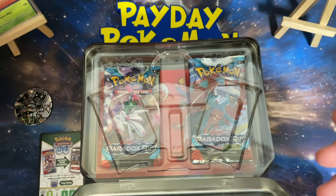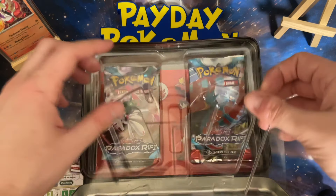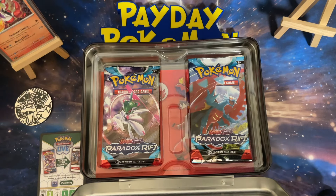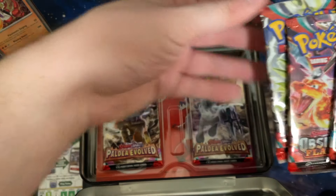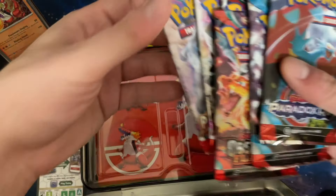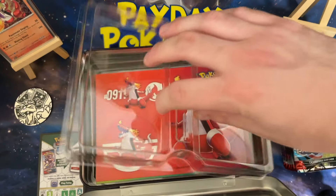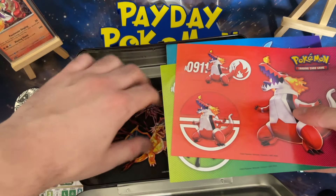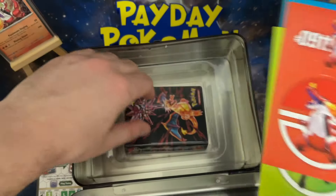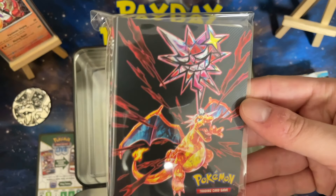More cosmos foil cards to add to my binder — super happy about that. For the six booster packs, I'm going to guess two Paradox Rift, two Obsidian Flames, and two Scarlet Violet base. Yeah, I was right — they just did two of each, which doesn't shock me at all. I'm happy there's Paradox Rift in here — I really like that set, there's a lot of fun art cards in there. And we got a solid sticker sheet too!